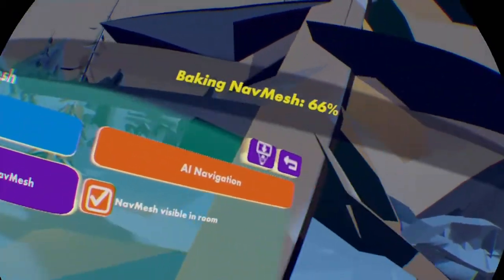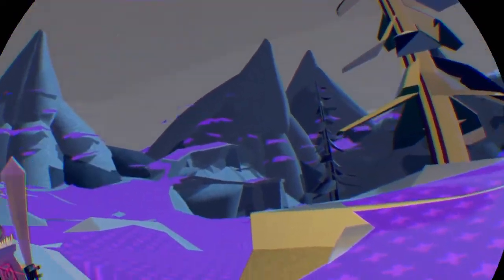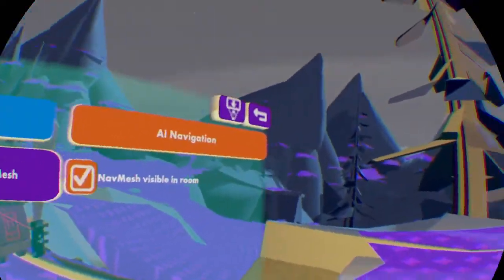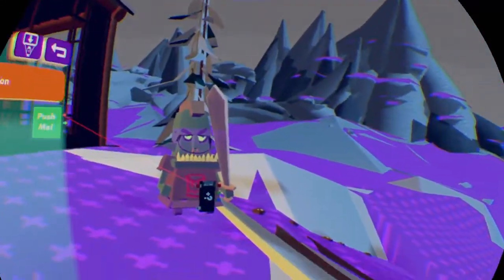Also, if you hit Configure on certain objects, you can set it to block or off, so the AI can't walk on certain things. You'll see this purple mesh everywhere — that's how you know it's done baking, and the AI will be able to move around.